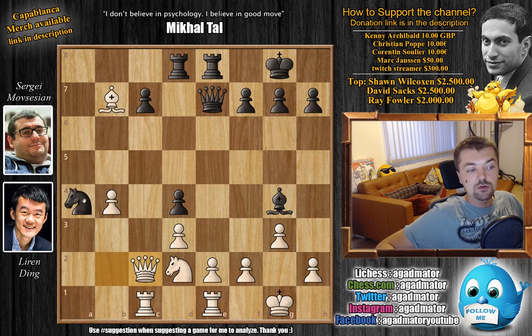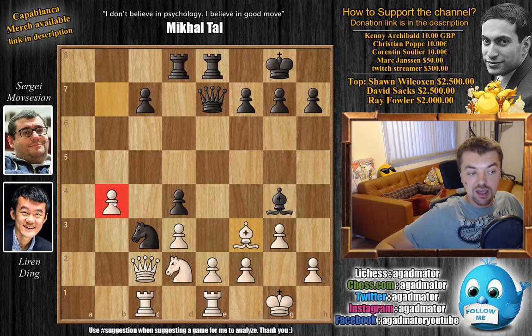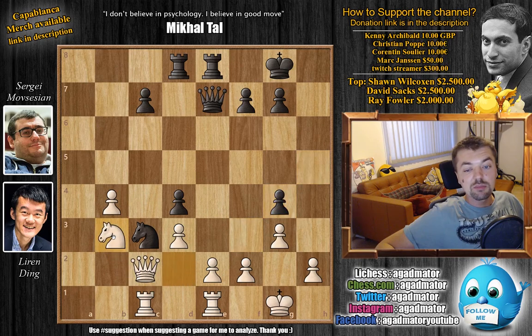After queen to c2, we have knight to c3 by Movsesyan, and Ding now retreats with the bishop — bishop to f3 — again not allowing the capture on b4, as black's bishop on g4 is under attack. With h4, defending it, bishop captures, h captures, and now knight to b3.